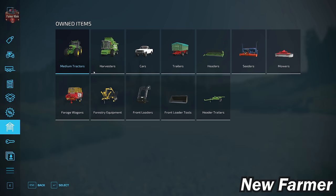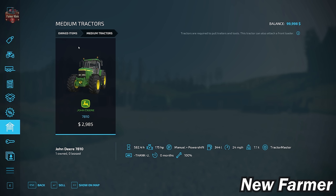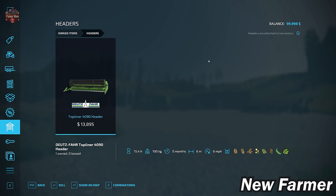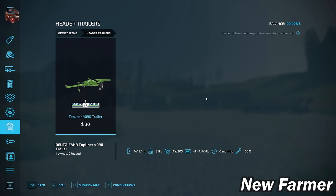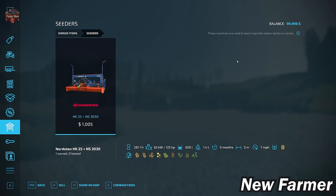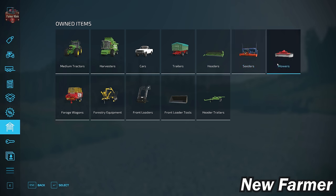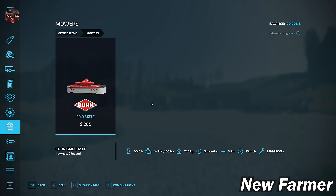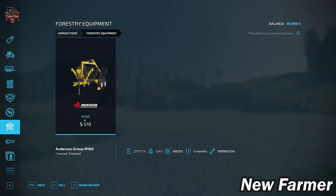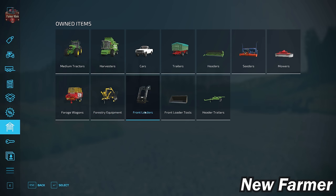Let's take a look at our starting fleet of massively used equipment — we probably still paid too much. We've got the John Deere 7810 medium tractor, the Deutz-Fahr TopLiner 4090H harvester paired with the 4090H grain header and header trailer, a 1986 pickup truck, the Welger DK 115 trailer, the Nordsten HK25 NS 3030 seeder and power harrow combination, the GMD 3123F front mower, the Boss Alpine 251 forage wagon, the Anderson M160 forestry trailer, a Quickie Q7M front loader arms, and a universal bucket.